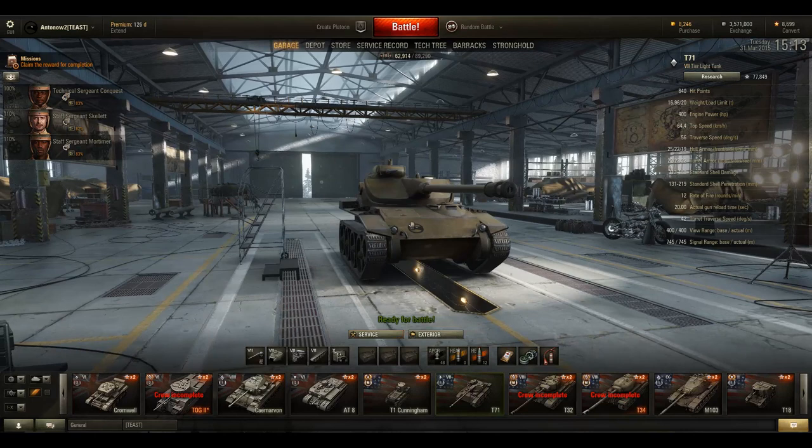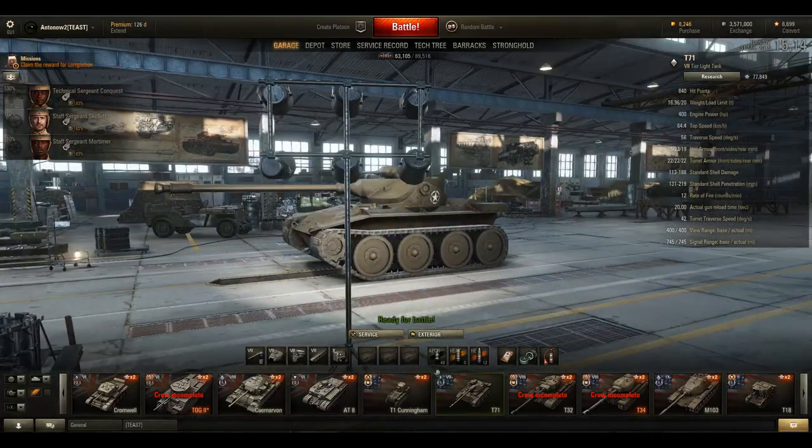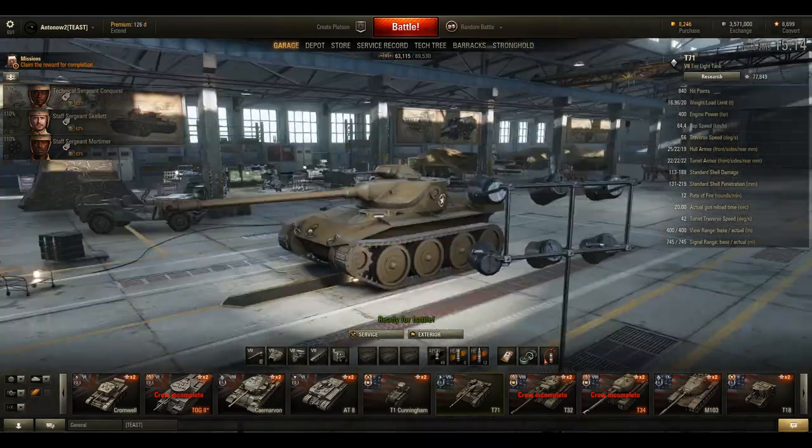As for play style, there are two main options: either play as a scout or as a roaming assassin. Choosing one doesn't mean you can't perform the other role later in the game. My preferred approach would be passive scouting for the first few minutes, then once your team starts winning you can roam and clean up. If you see an opening in the enemy lines, feel free to go for the artillery or try to flank — because once you get behind your enemies this 90mm autoloading gun will absolutely chew them apart. It's a complete terror.